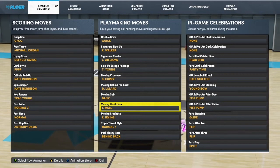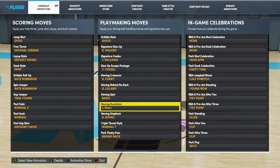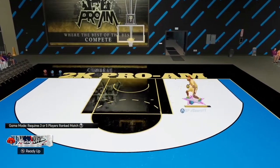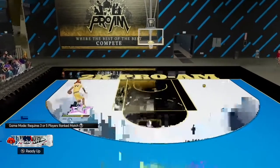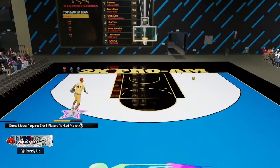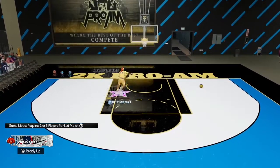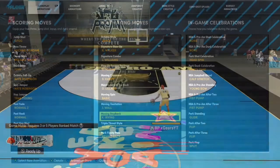Now we have the moving hesitation. I don't use this too much in this game, but to trigger it, either stand still or move and flick the right stick toward the ball hand — if the ball is in your right hand, flick right; left hand, flick left. You can see you hang it out there and speed boost left or right depending on how your defender's guarding. There's also a hidden move where you do a little hesitation step back — go laterally parallel to the basket and flick toward the ball hand.